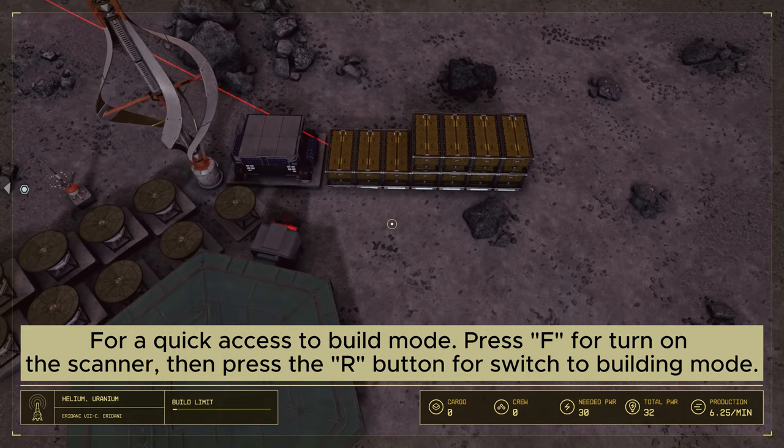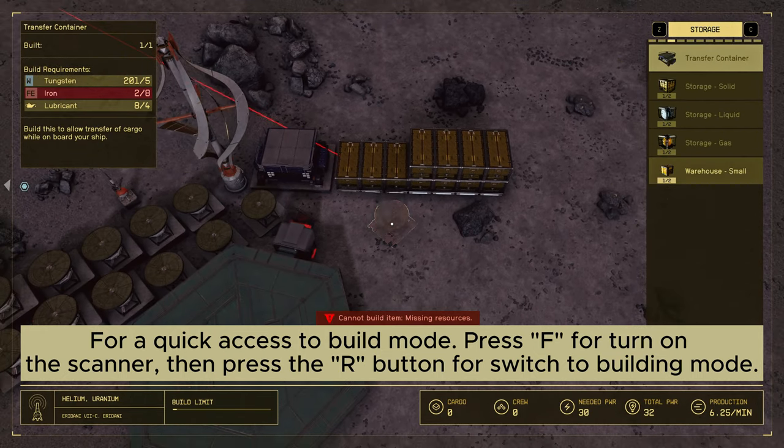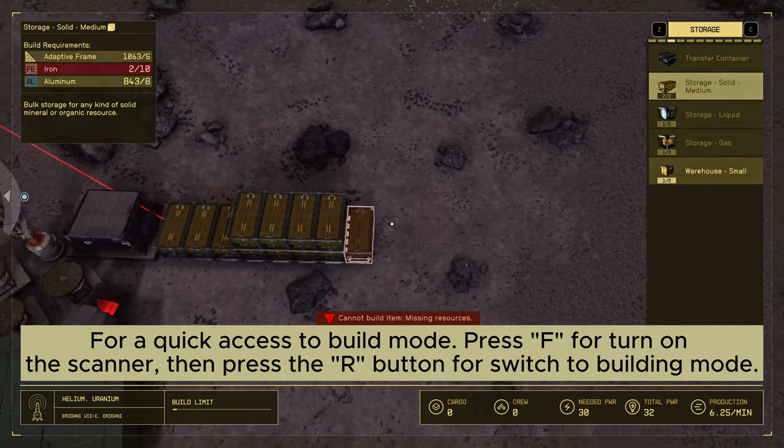For quick access to build mode, press F to turn on the scanner, then press the R button to switch to building mode.